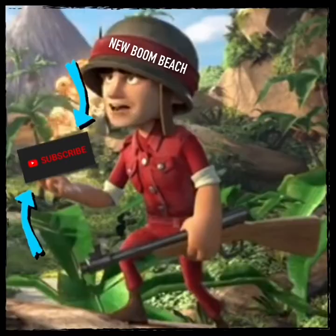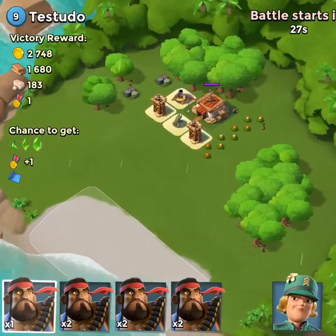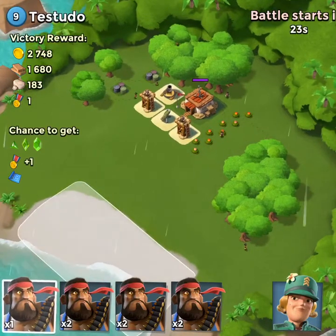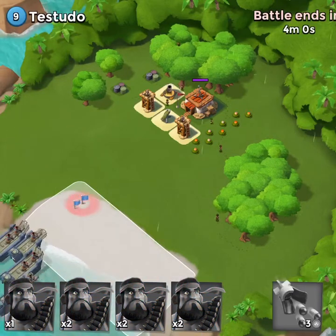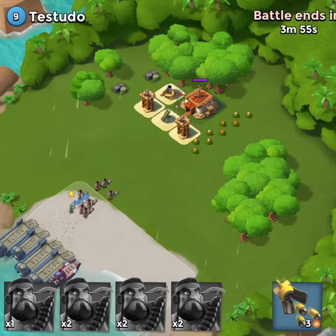Welcome to the new Boom Beach. We are back, it is raining, and it's time for some heavy Brick action as we go to earn another supply chest and start the upgrade on our next level of headquarters. This one's a very simple Testudo — I believe I said that right.